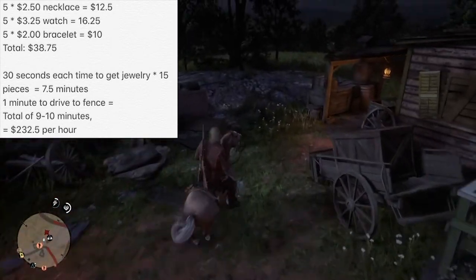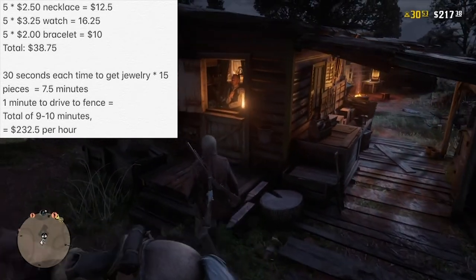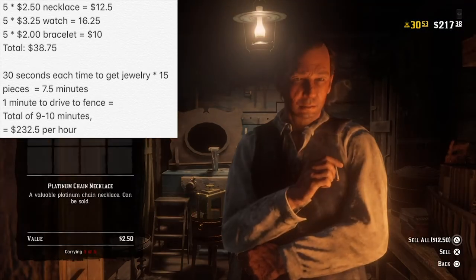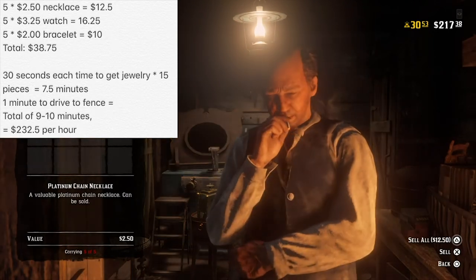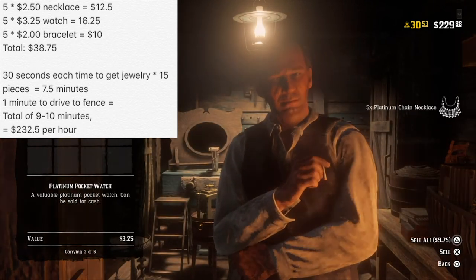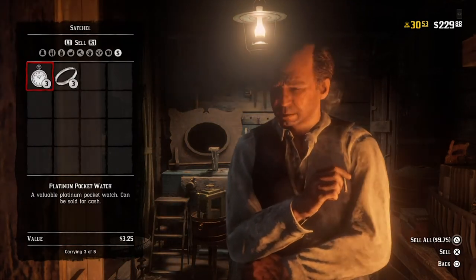That took about a minute to drive to the fence and a minute back, so that adds up to a total of roughly nine or ten minutes, depending on how quick you do everything and if you kill any guards. In total per hour, you can make about $232 per hour. You can probably do this a lot quicker, and once you get the hang of it, you can actually do this almost twice as fast. So you can get anywhere from about $200 to $400 per hour if you're doing this correctly.